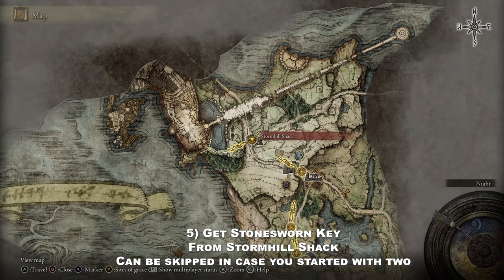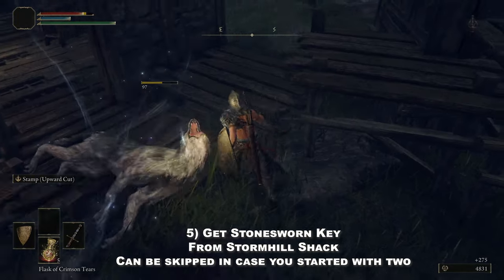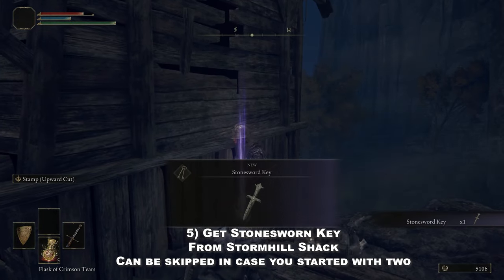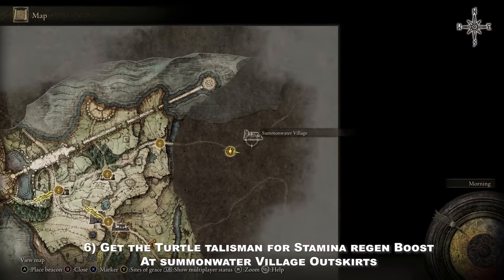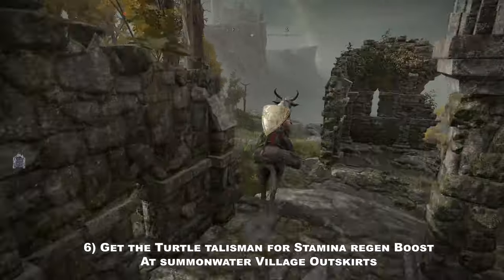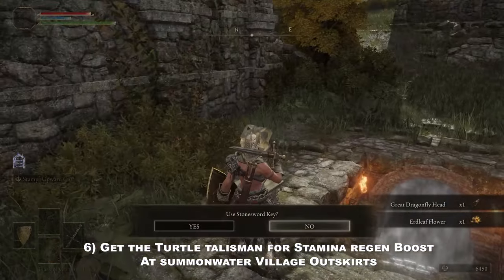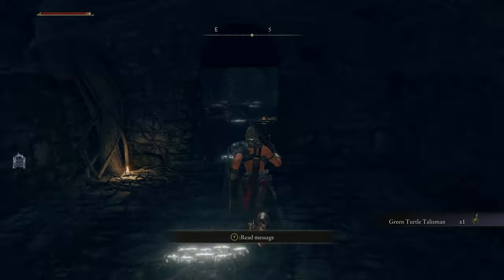The next item we need is a talisman, and in order to access it we need one Stonesword Key. You can get one here from the Stormhill Shack; however, if you started with one as a keepsake you can skip this part. We need the Turtle Talisman for passive stamina regen. It is located in the Summonwater Village outskirts. We need to open the fog gate using the Stonesword Key, go downstairs, open the chest, and get it.